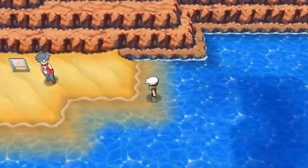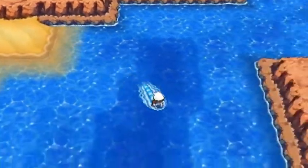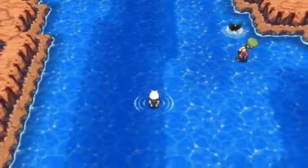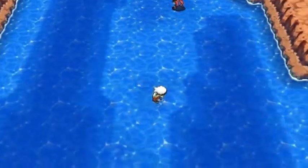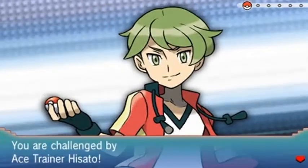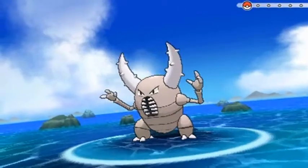Now as you can see there are some dark spots on the ocean. You can actually dive underwater right here and it will lead to the place where Team Aqua or Team Magma is at. And here comes a Pinsir — level 41 — that is not going to work so we're gonna have to switch out.